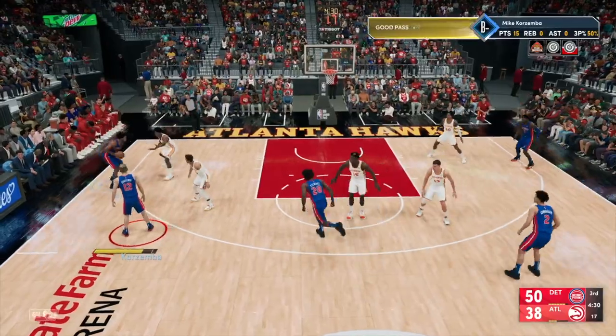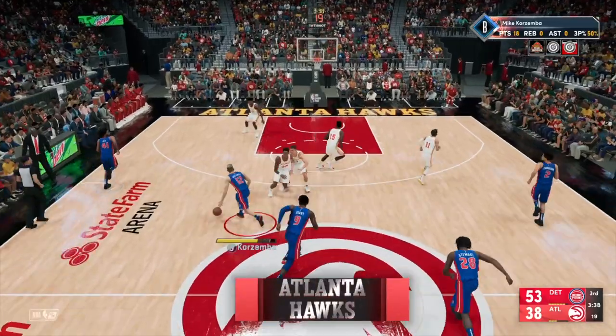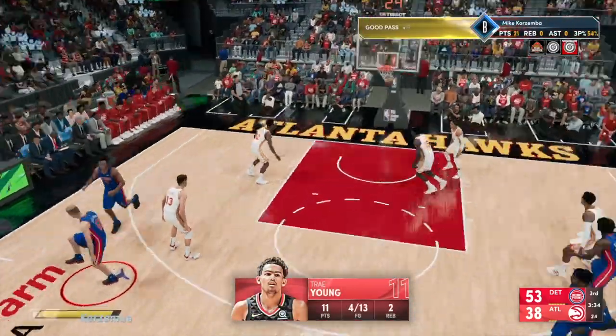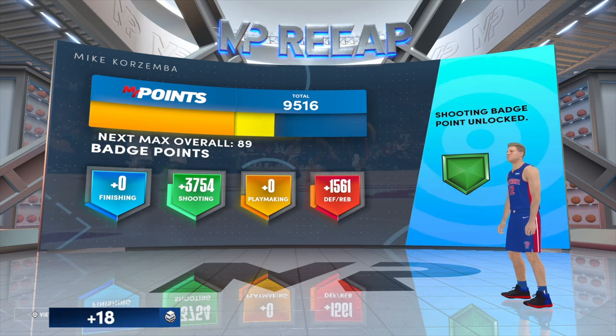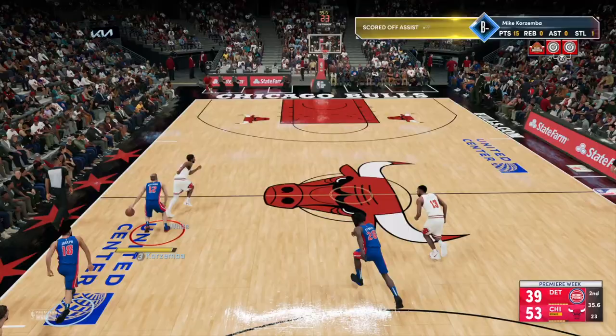With this method we are going to be using five-minute quarters on the default MyCareer difficulty. You are just going to be playing MyCareer games — there is no need to use the practice facility, since the amount of XP you get from MyCareer games alone makes skipping the practice facility perfectly fine, as long as you are using these methods well.